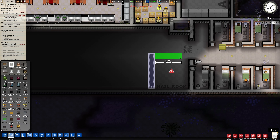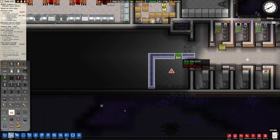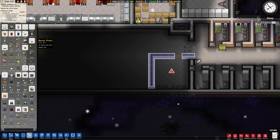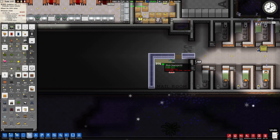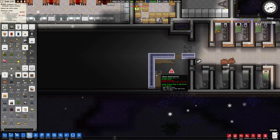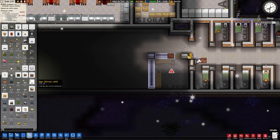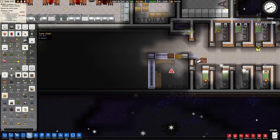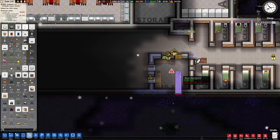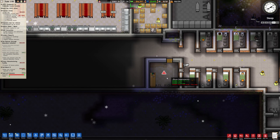I'm going to go across there and just put a normal door on there. We need a sorting table - sorting, sorting. I don't know how many we need but I'm going to put two in and then a table. It's 150 now - we'll go with the cheaper one. Hopefully that's going to be enough.